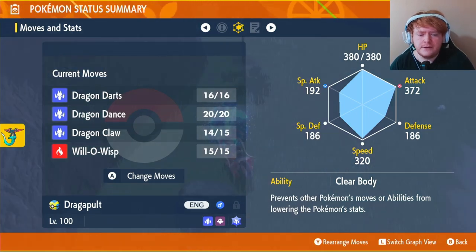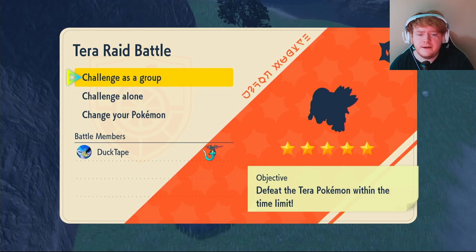I forgot to mention — the ability we're going to be using is Clear Body. This prevents other Pokémon from lowering our stats while we're attacking.